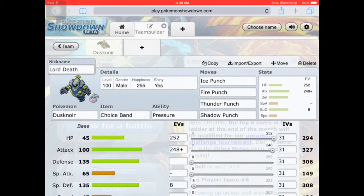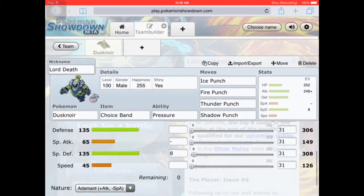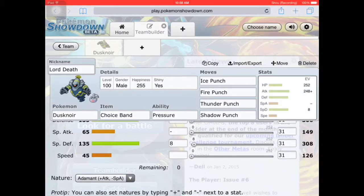Let's look at the things that are powered up. We get 252 in HP, 252 in HP, 248 — plus attack, minus special attack — and 8 in special defense. Which means we have an Adamant nature Dusknoir.